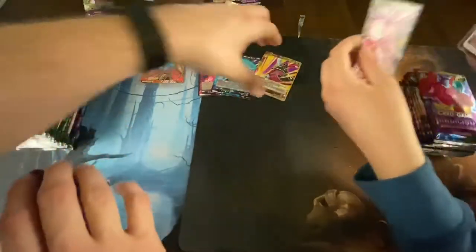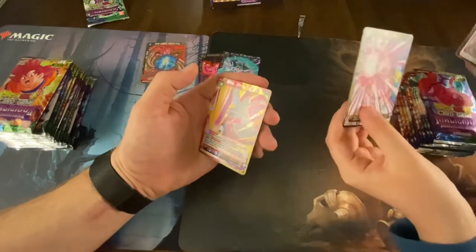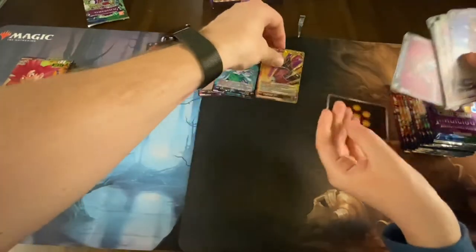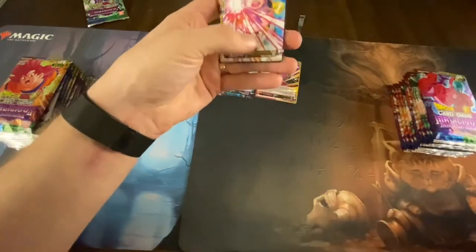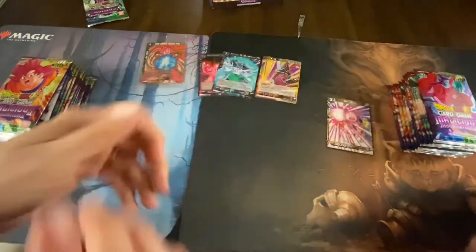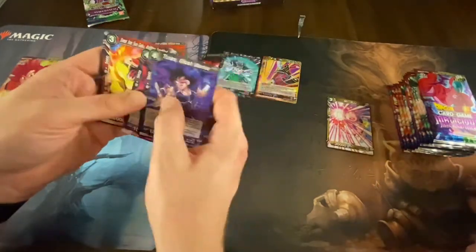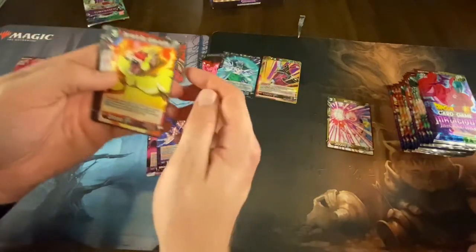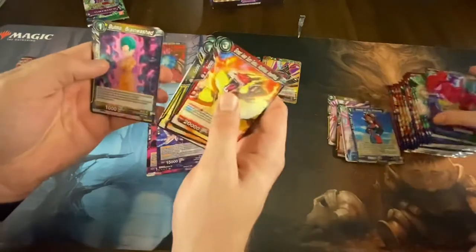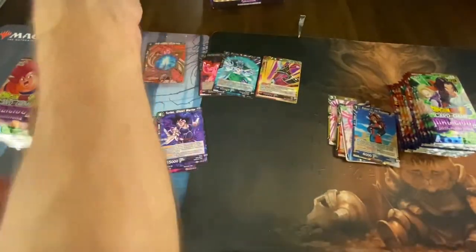What did you get? You got a shattered ice card. Down here on the bottom you'll see a little 'C' that means common. So this is an uncommon Turtles, uncommon Cooler Ghost Warrior, and the rest are commons. All right, on to the next one.